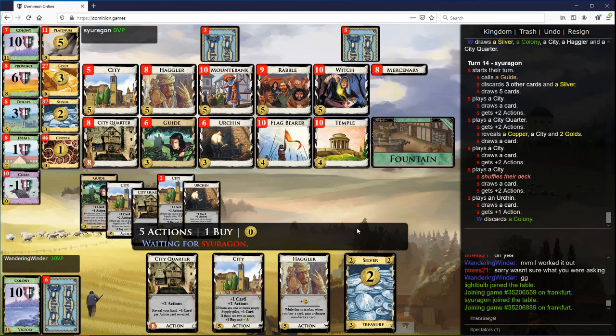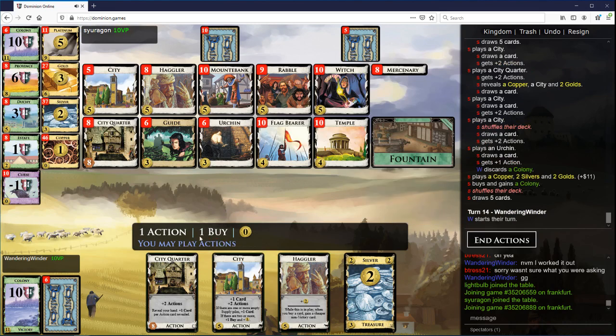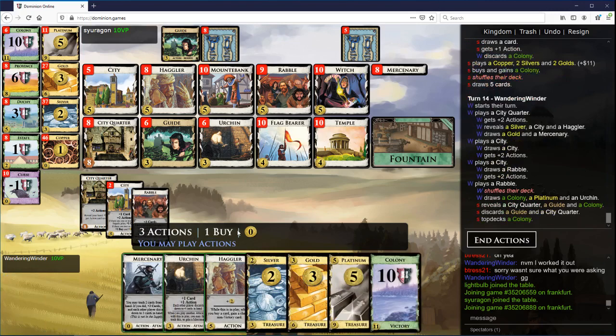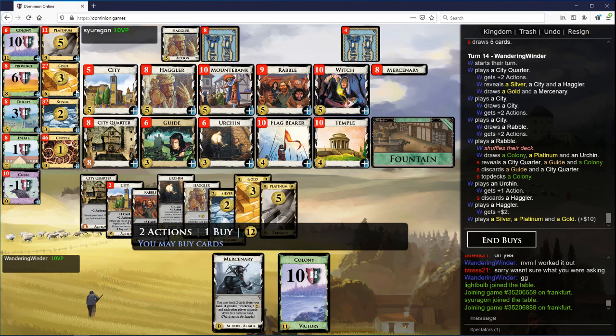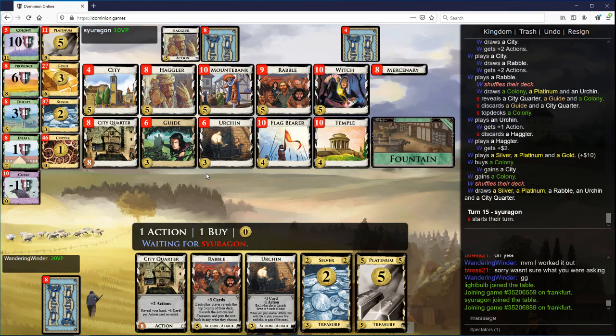I don't think the piles are going to run out to where cities are going to give plus buy before the game ends. So I guess we could go for more Rabbles to try to achieve that. But this is going to draw me two and this is going to draw me one. There's another city in here. I think I'm very likely to find my Rabble — I do. There's the Urchin. Should maybe take another Rabble here. I think I'm going to go for City instead though — not 100% sure whether that's good. This is a really good hand.